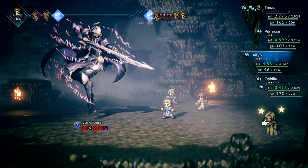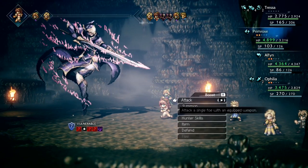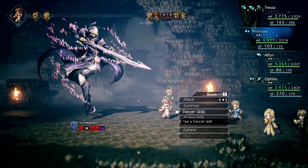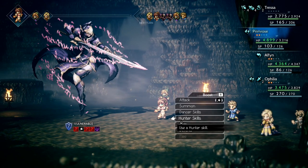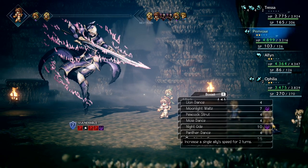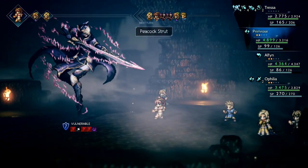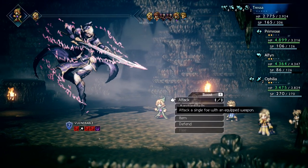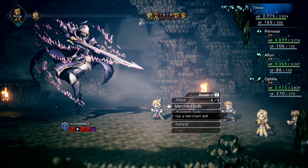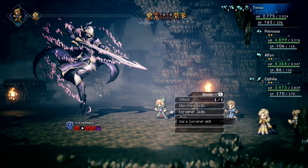So Tressa now has four dodges. That's what I was hoping to avoid — that's relatively unfortunate. Just Rehabilitate — Ophelia, please. Tresta moves next — this is really going to hurt you. We're going to break you again. We'll Peacock Strut you real quick — she'll give you four turns because Tressa's equipped with an ability that gives her an extra turn for buffs, and Prim has an ability where every buff she casts gets an additional turn. That's pretty potent — doubles the effectiveness of these moves.